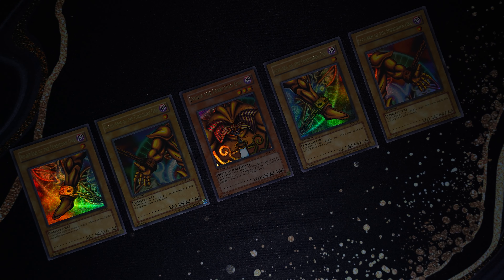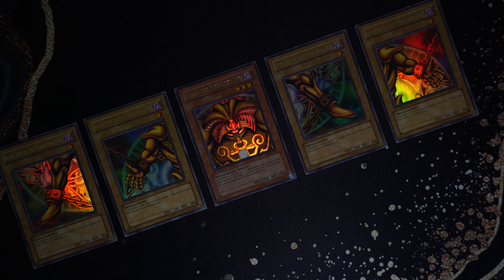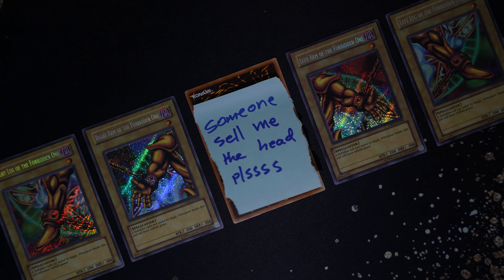Now let's talk about the juicy part — how will this affect the market for Exodia? We have three main high-end sets that exist today: first, the Exodia pieces from Legend of Blue Eyes first edition; then the Exodia set from Ultimate Beginners Pack; and then the budget, but really awesome one in my opinion — the Legendary Collection Yugi's World first edition. These three sets have high-rarity Exodia pieces.